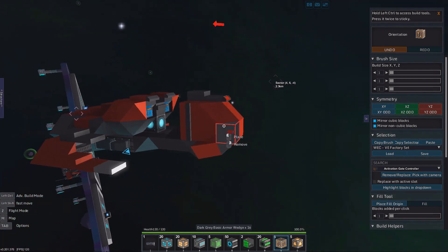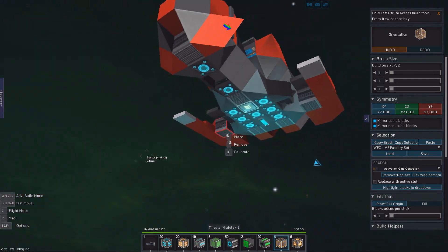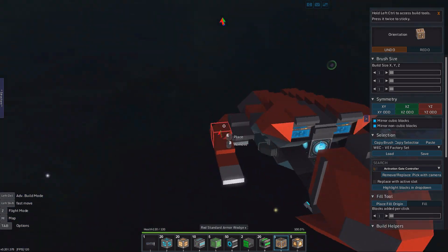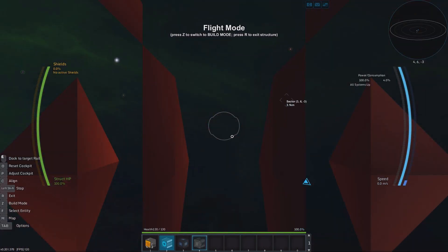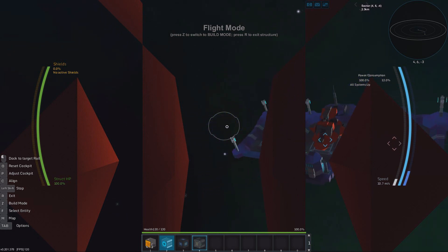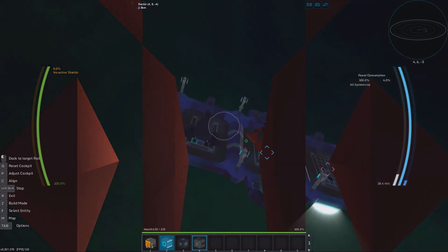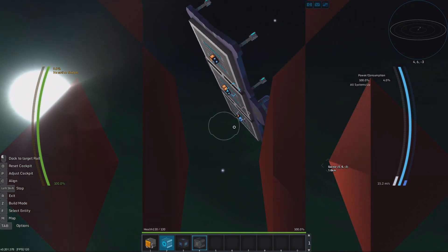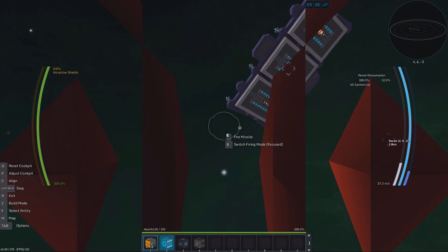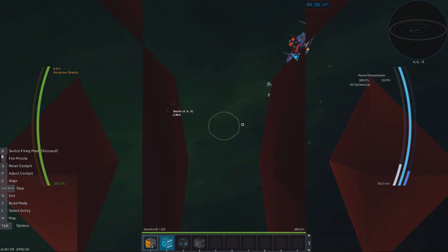It looks a little bit scary to fire this missile, to be honest. It looks like — what's that called in English — it's like the flat sea creature that looks like a rhombus, and it has a tail and it's dangerous. Some famous guy that likes nature got killed by one.